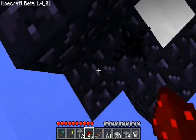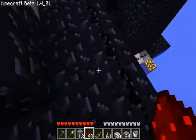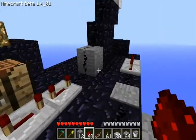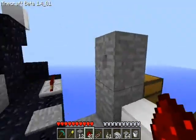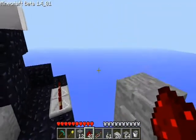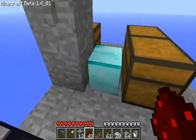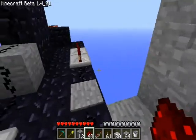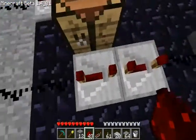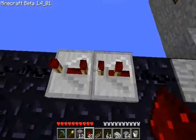I've seen a few cannons that operate on similar systems, but I don't think I've ever seen one that uses the change block and the piston system at the same time. This is where I realized the button's on the wrong side of the block. I think I started using a lever after this, when I delete the button.